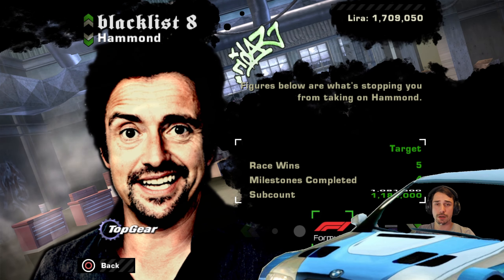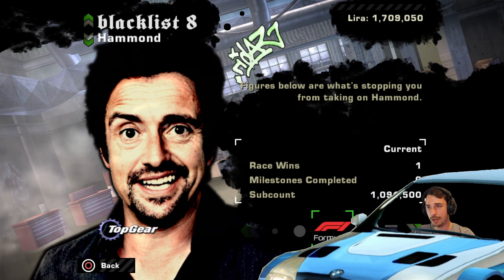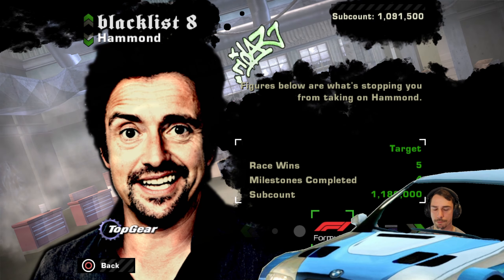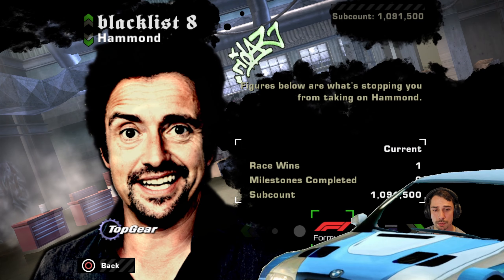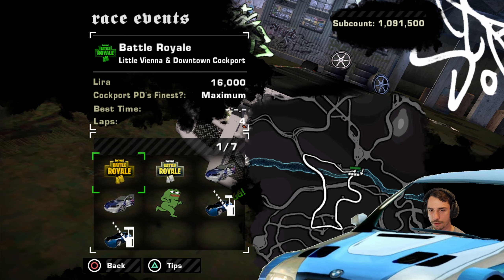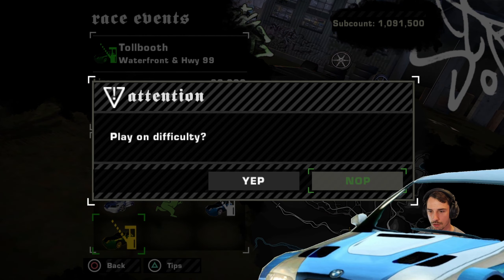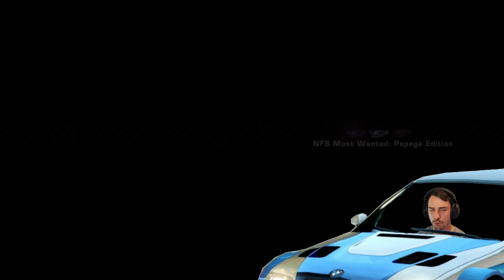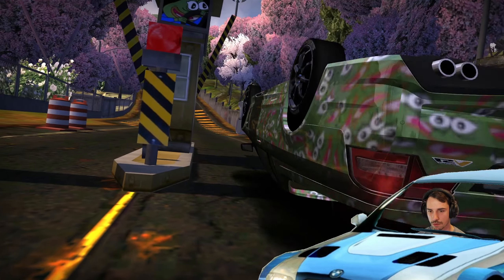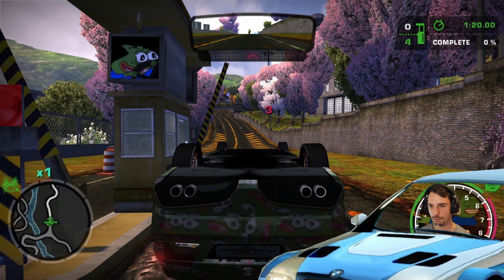Hey and welcome back everybody to another part of Let's Play Need for Speed Most Wanted Pepega Edition. We're taking on Blacklist Racer number 8 Hammond. Actually we're still getting the races done to be able to challenge him with our new car. It's the Vox Hull - I forgot the name because it was actually written upside down. It's a really cool car, and not only the name is upside down, it's the whole car that is upside down, but it drives really well.